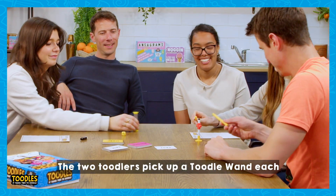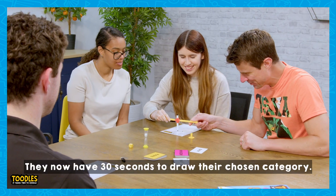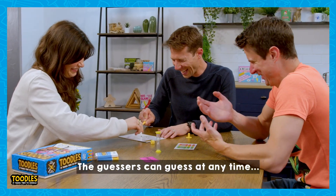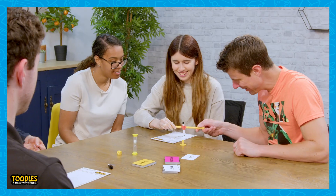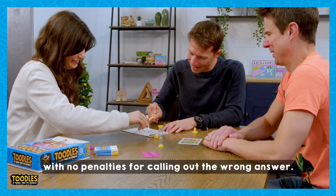The two toodlers pick up a toodle wand each and place them in the double drawer. They now have 30 seconds to draw their chosen category. The guessers can guess at any time during the game, with no penalties for calling out the wrong answer.